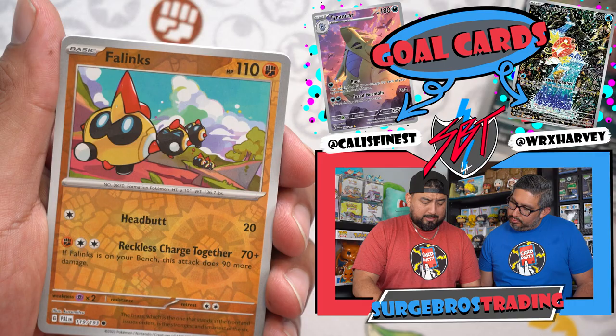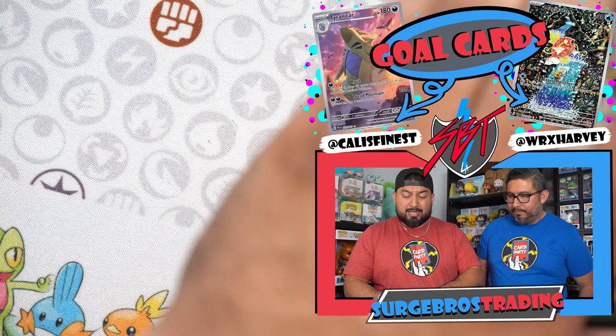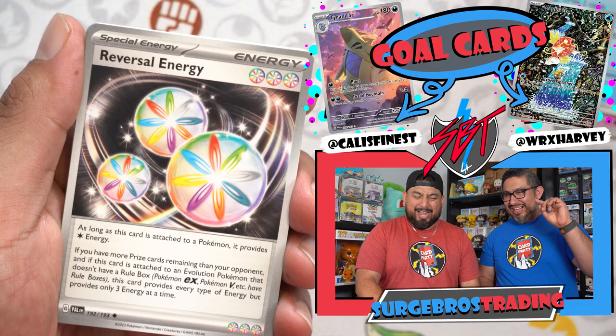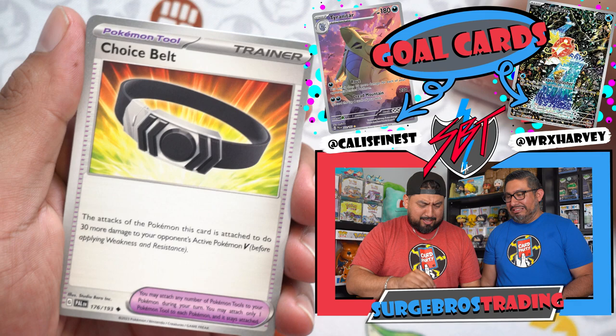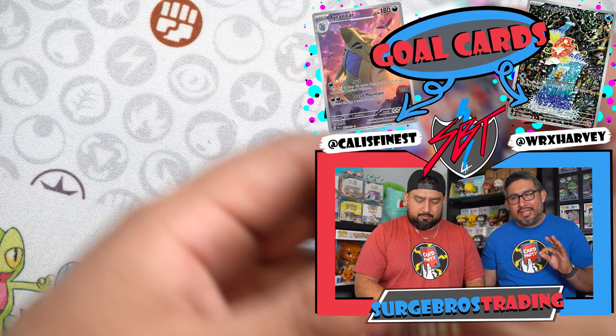If you guys have opened up any Paldea Evolved, what are some of your best hits? Shout out to WRX Kev — he told me today they opened an ETB and got zero hits. My bad bro — maybe it's not for everybody. We're over here talking like everyone gets hits. Pack result: Sky Dragon. So far just the Quaxly, which is okay because we needed that card. Let's keep it going — trying to fill out the Paldea Evolved binder.